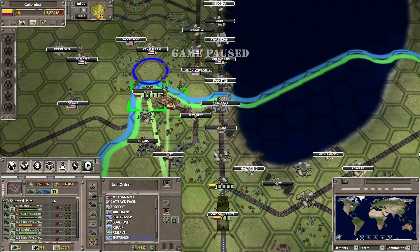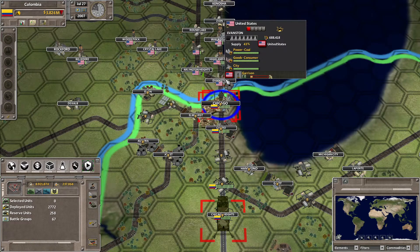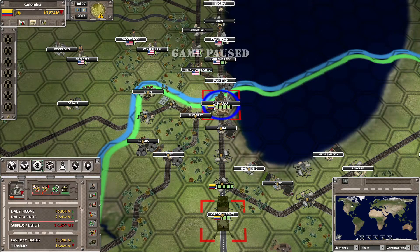This stack can probably get back to Chicago. There is a garrison in Evanston but it's not really impressive right now, and we're still losing money.